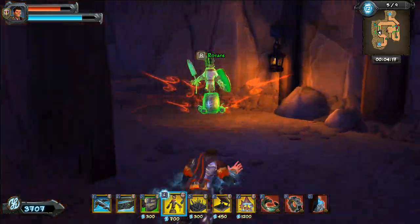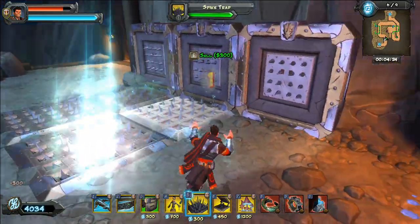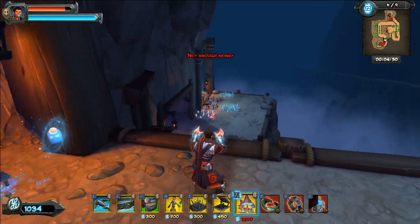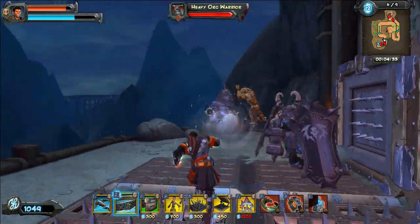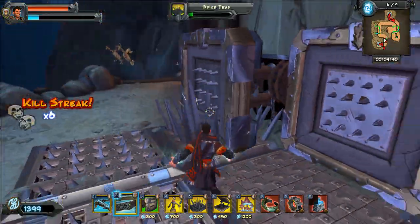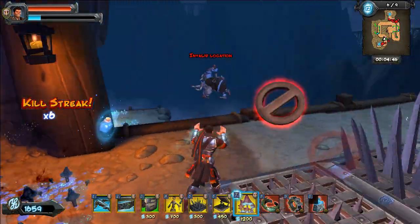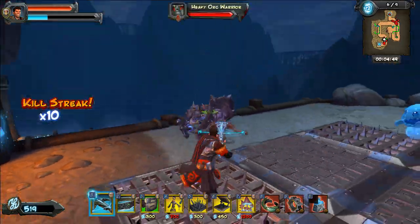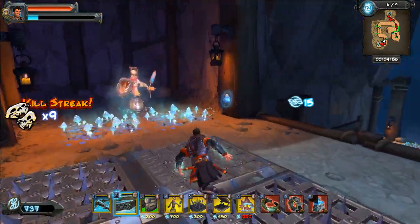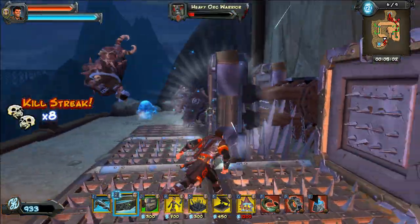I'm gonna beef up this side here. Let's put more spikes down, and mushrooms here and here — they're a bit misplaced, but oh well. It's all pretty hectic — it doesn't have to be perfect. Now, potions are pretty rare on this map, so don't count on them. But if you find one, go ahead and use them.